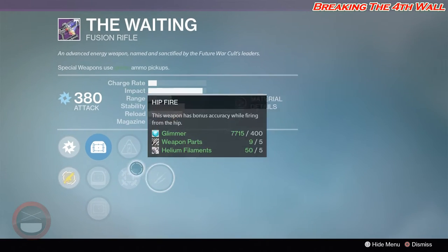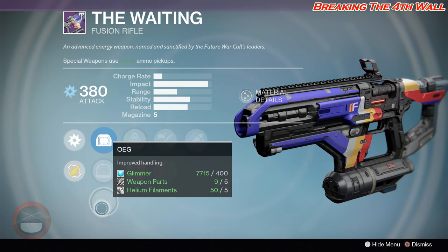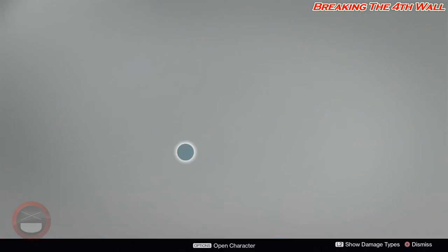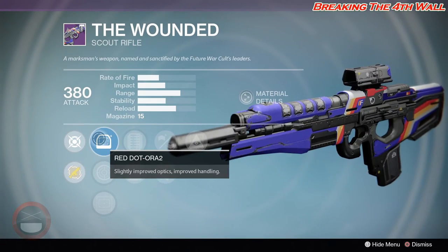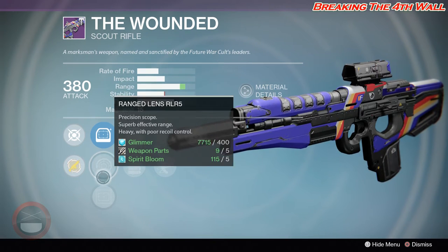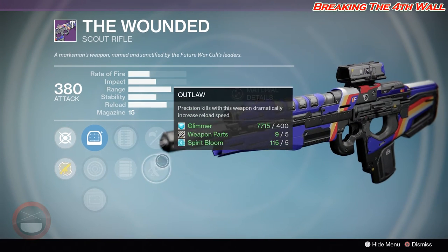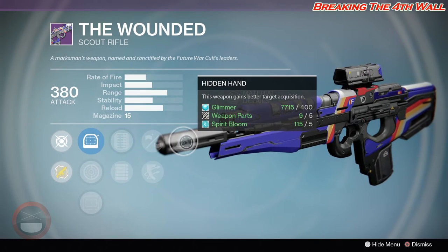The Waiting has MD Reflex, Red Dot ORA2, OEG, Accelerated Coils, Hip Fire, Small Bore, Unflinching, and Eye of the Storm. Then we have The Wounded with Red Dot ORA2, Range Lens RLR5, OEG, Extended Mag, Full Auto, Small Bore, Outlaw, and Hidden Hand. The fact that this has Full Auto, Outlaw, and Hidden Hand makes this pretty nice.